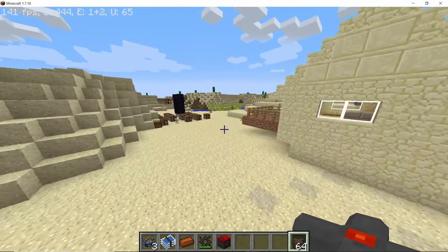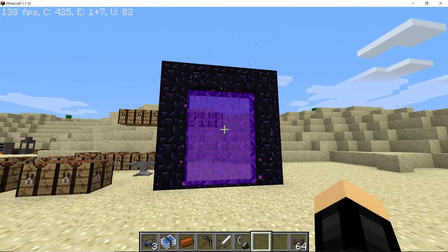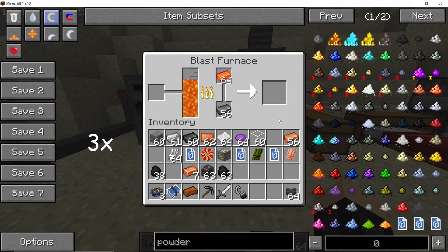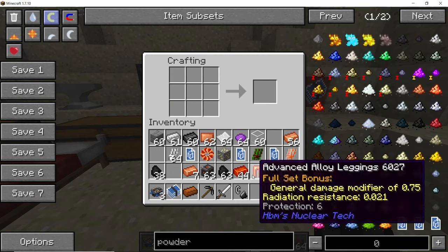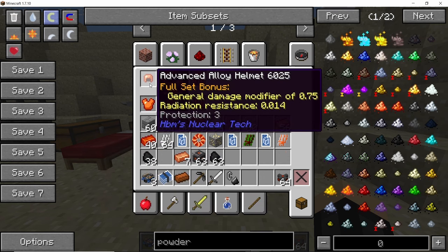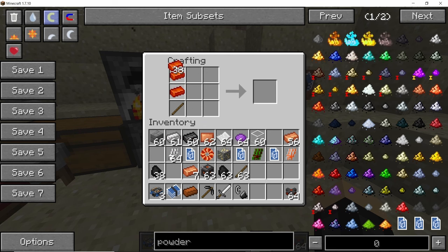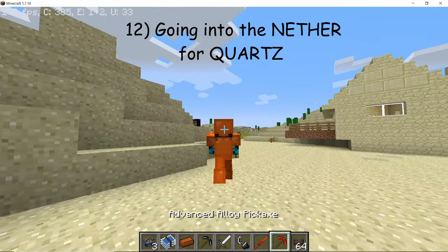The shredder has other uses as well — check the recipes. You will notice that shredder blades lose durability during use; to regain durability, place the shredder blade alongside two of the blade materials it was crafted with. Now it's time to go to the Nether, but the Nether is a bit radioactive, so get some decent armor first. Craft advanced alloy armor by combining Minecraft red copper with steel ingots to get advanced alloy ingots, then craft armor pieces using vanilla Minecraft armor recipes. The armor provides damage resistance and radiation resistance. You can also craft advanced alloy weapons — the sword gives a stun modifier, and the pickaxe gives the vein miner ability.